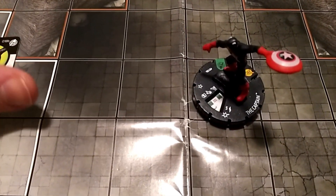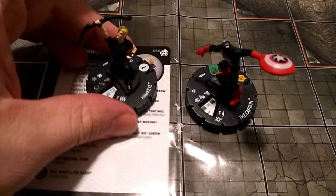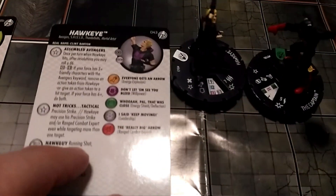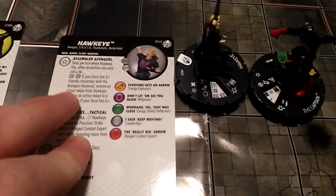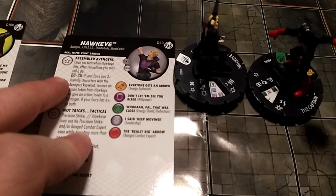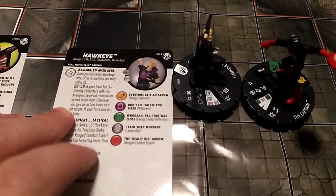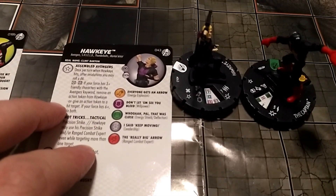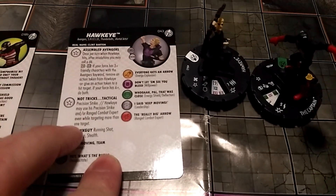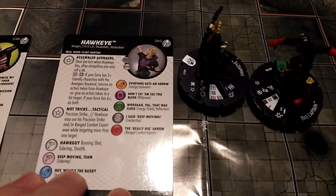Let's bring in the next character here: Hawkeye, who is a wild card. He's also really good on his own with the Assembled Avengers trait, and we will have six characters on this team in the end, so he'll be able to use both effects. If he hits a character and rolls a five or six, after actions you can remove a token from him and place a token on an opposing character. He's also got a traited Precision Strike, and you can use Precision Strike and Range Combat Expert with more than one target, which is really good with his triple target 12 attack.